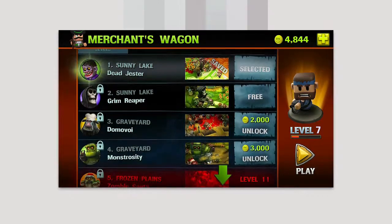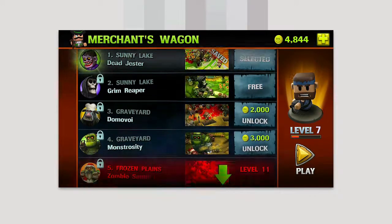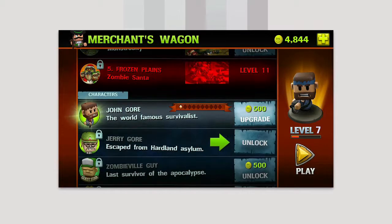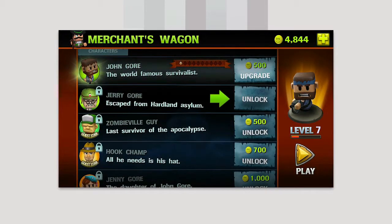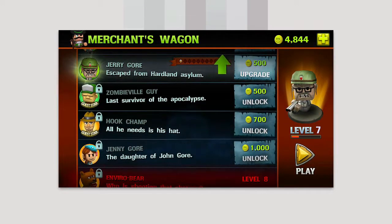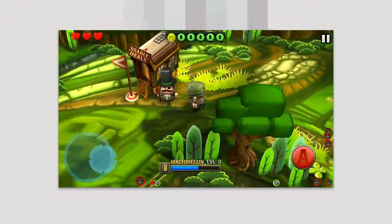When you reach certain levels you can unlock something like the grenade launcher. As you go down you can unlock other weapons and maps as you progress and level up — you can use money to unlock different maps and play on those. You can also go into different characters: I can unlock Jerry Gore, play as Hook Champ, Jenny Gore, etc. When you hit play you come out as your chosen character.